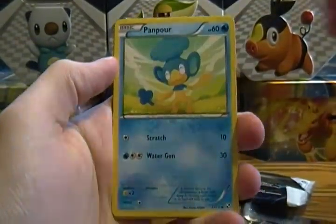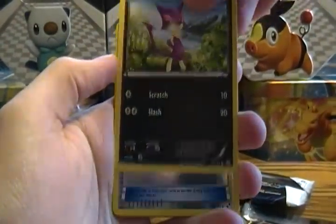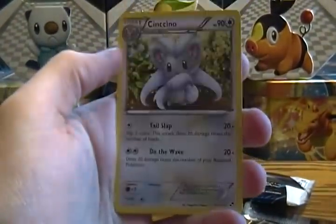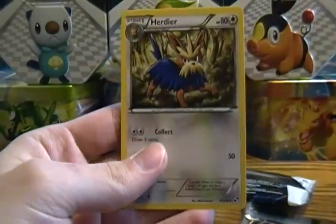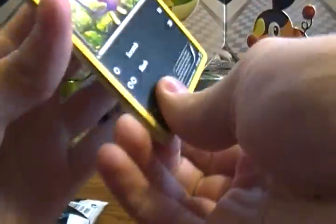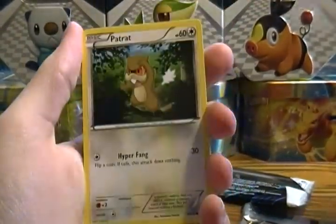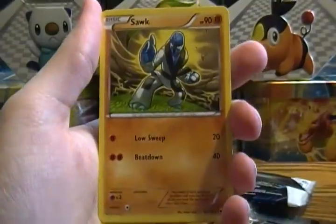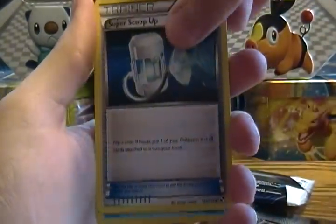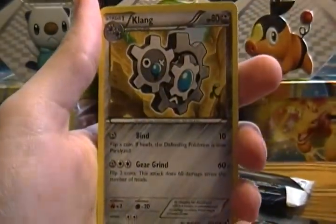I'm sorry I'm not showing these as clearly, but it looks like I have about one minute left of camera space. Subscribe if you haven't! Pack five: Switch, Timburr, Panpour, Fighting Energy, Purloin, Reverse Foil Energy Retrieval, Minccino, Plus Power, Tepig, and Herdier. And our final pack: Purloin, Switch, Patrat, Joltik, Potion, Reverse Foil Herdier, a Rare Sawk — I think that's a third Sawk in six packs — Super Scoop Up, Alomomola, and a Klang.